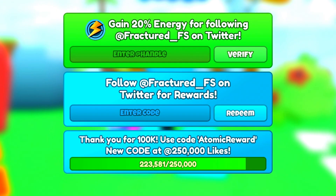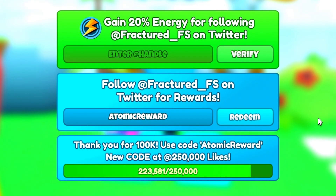We got the code 'three stars', which is one of the other codes. 'Three power alien' is another code you guys can redeem, including the 'atomic reward' code. And we've also got one more code which is going to be the last one.